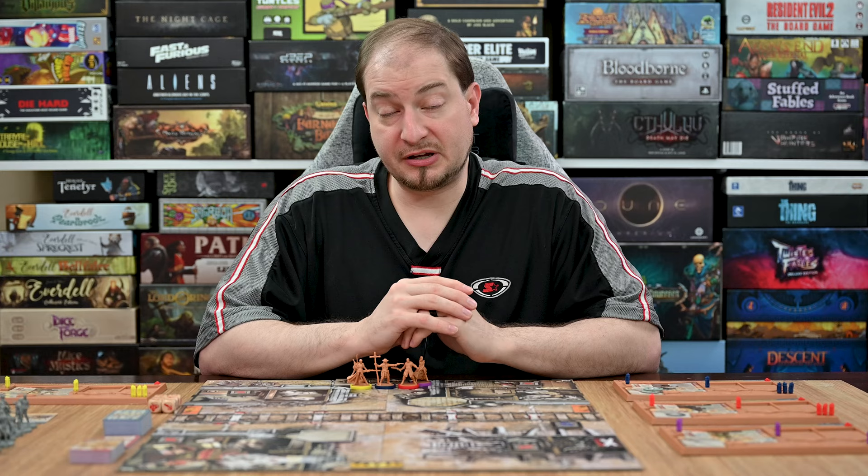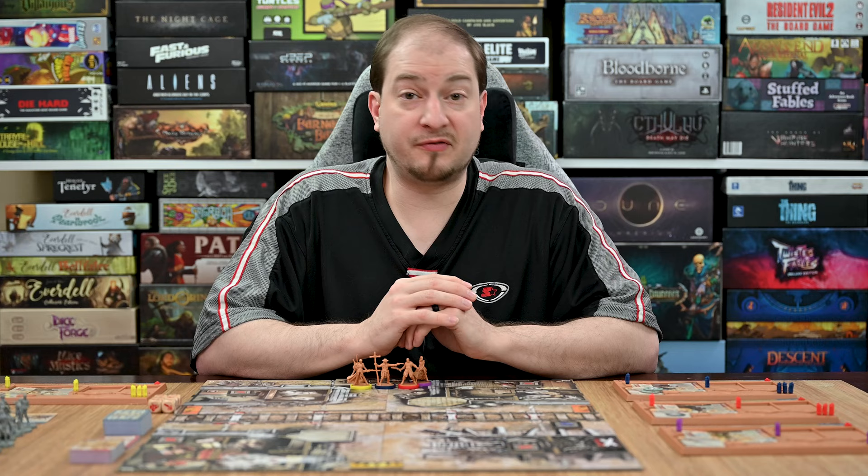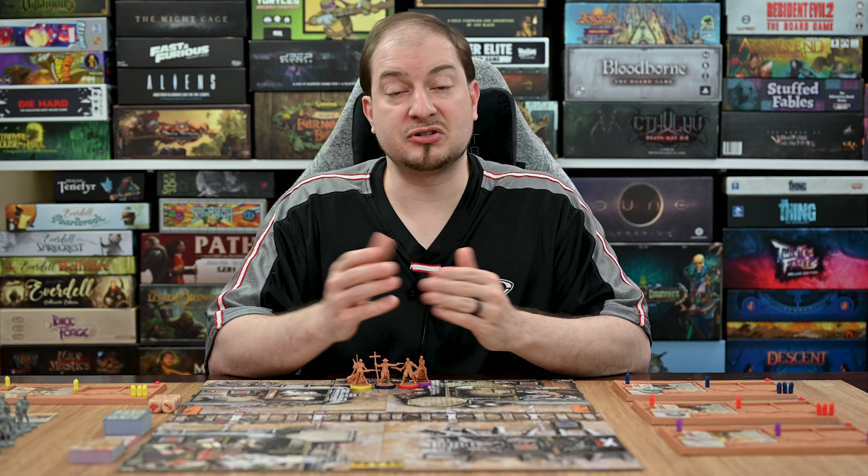Zombicide Undead or Alive is played over an undefined number of rounds. Each round is broken down into three phases played in order: the player phase, zombie phase, and end phase. This continues round after round until players collectively complete all objectives for the scenario — winning — or at any time they meet one of the three fail conditions, ending the game immediately with a loss.